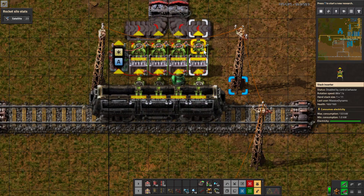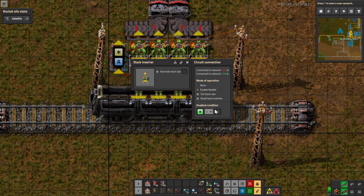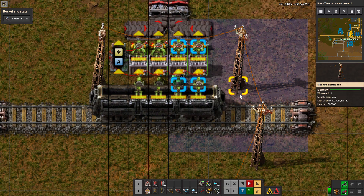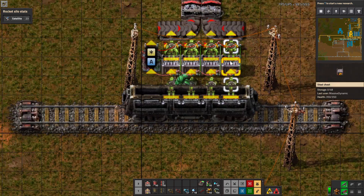Next we take the enable/disable condition: the enabled condition is if 'each' is greater than or equal to the average, then it will work. Then we shift-right-click and shift-left-click to paste that setting in. Now these inserters will take evenly from these chests.